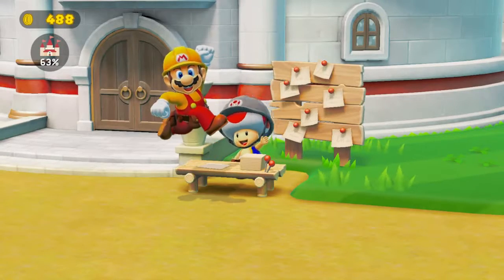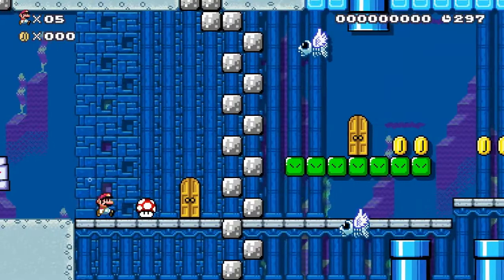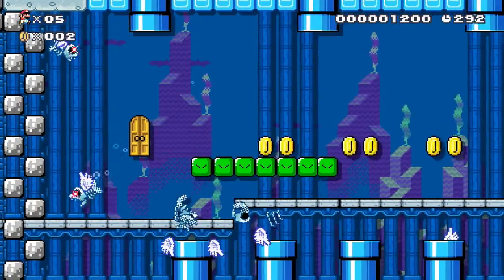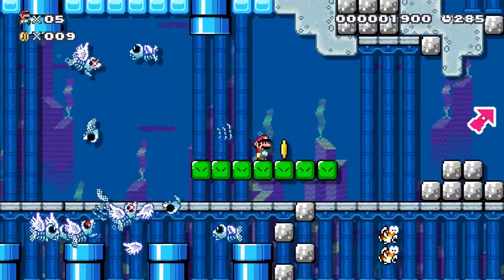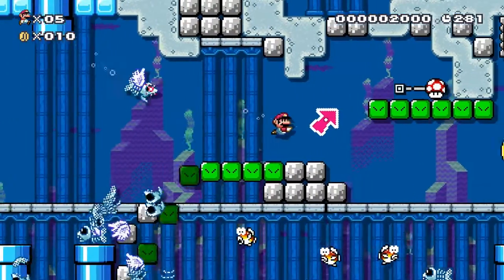Gross. Everybody's favorite mechanic in the game! It's by the Snake Block Enthusiast. Auto-scrolling Snake Blocks. So I'm going to guess that the purpose is that the Snake Block is supposed to be used to dodge the Dry Bones — or the Dry Fish Bones or whatever?